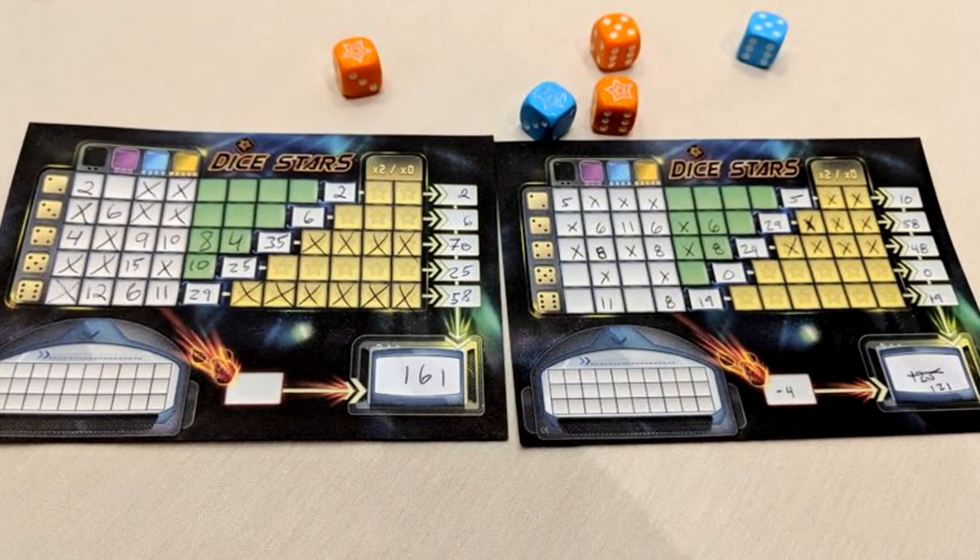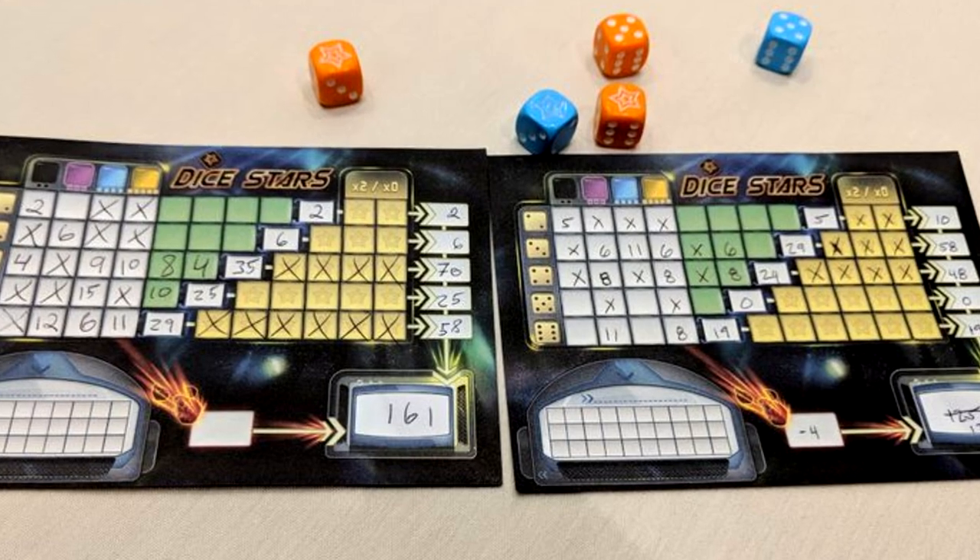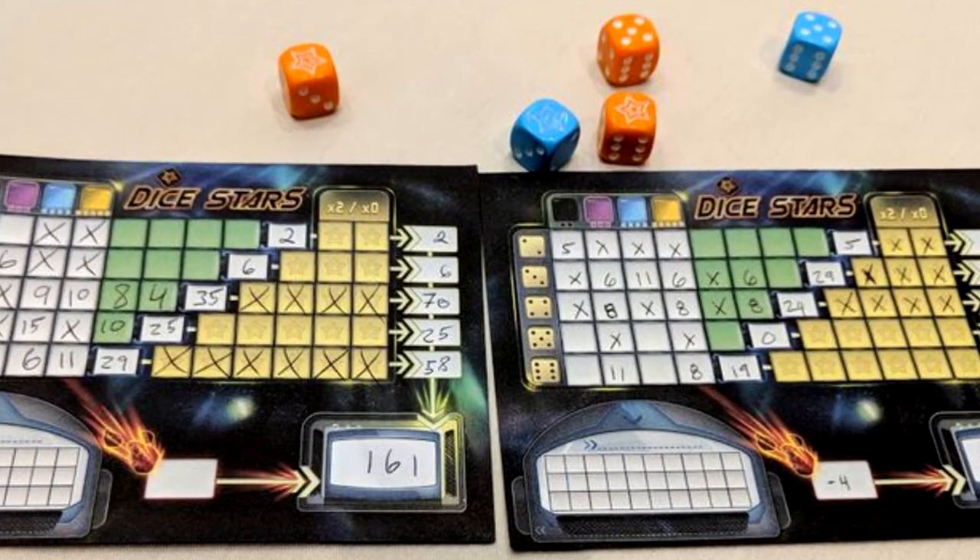My number 10 is Dice Stars. Dice Stars is a roll-and-write game with a classical Yahtzee mechanic — basically pen and paper — but the twist is that you have columns and rows, you have colors and numbers. You will fill up your columns or rows, but if you start filling up your rows you will start blocking your columns and vice versa. You have those stars as well, and those stars will multiply your score if you gather all stars in the same row, but if at least one star is missing your score will be zero for that row.